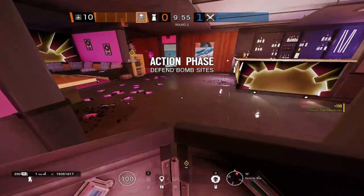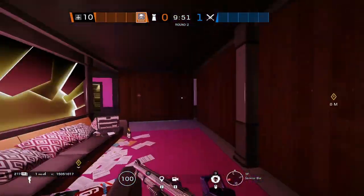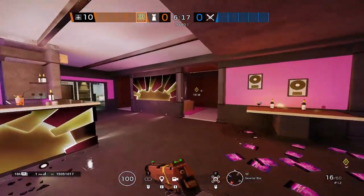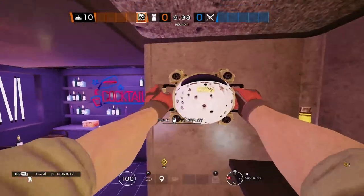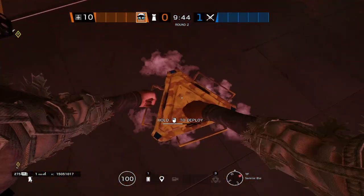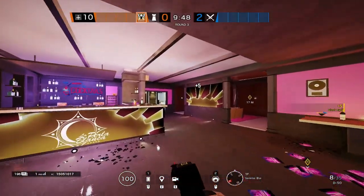When it comes to defending Blue Bar Sunrise, there are two operators I highly recommend: some sort of shock — so that could be Smoke or Mute — and then Jaeger. Besides those two, the rest are up to you, but my suggestions are Maestro, Malusi, Pulse, Valk, Mozzie, Lesion — any of those flex operators.